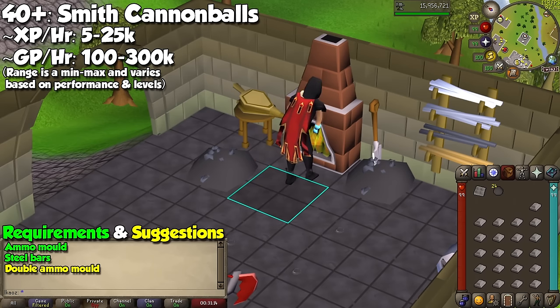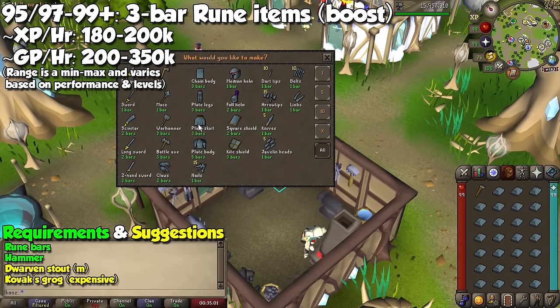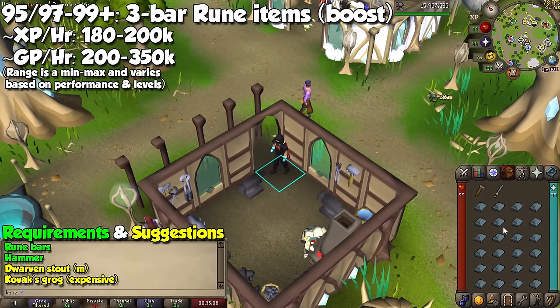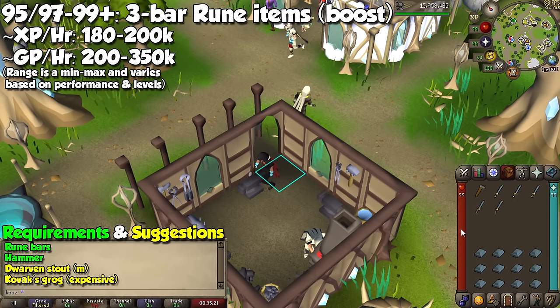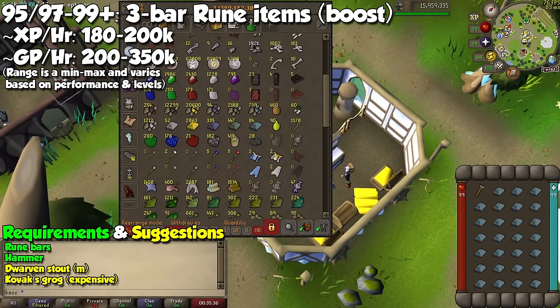Regardless, a great activity to do if you are busy with something else. An extra method is turning 3 rune bars into items such as rune plate legs, rune plate skirts, and two-handed swords, which all provide between 180k and 200k experience per hour. Profit will depend on what item you focus on. Some viewers might notice that you need level 99 to create all of these, but if you have a stack of dwarven stout in the bank, by praying Preserve you can keep the boost for a little longer, and make a few of these for the duration of the boost before drinking another one when it wears off. You will make more money than when smithing adamant plate bodies, but it's going to be slightly more annoying having to boost every 90 seconds or so.